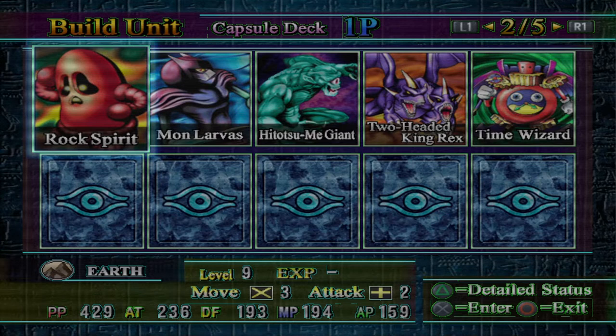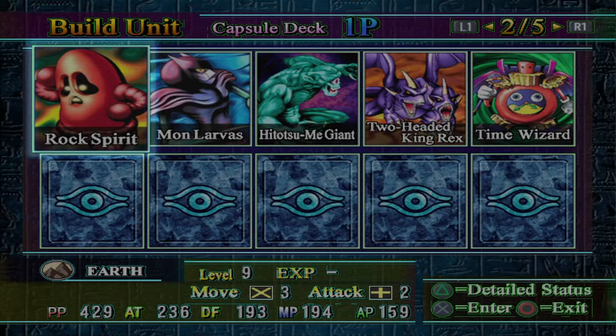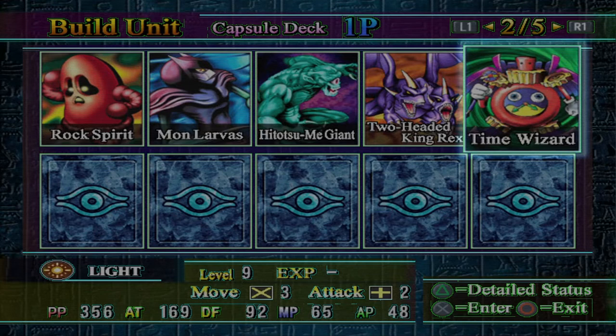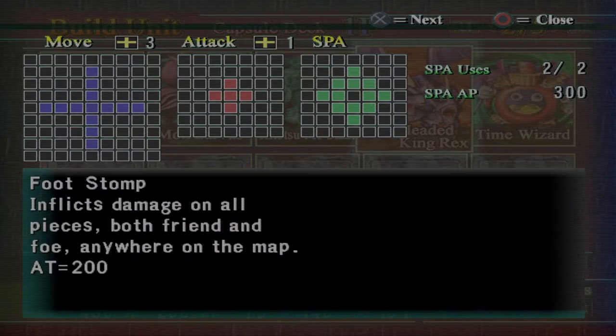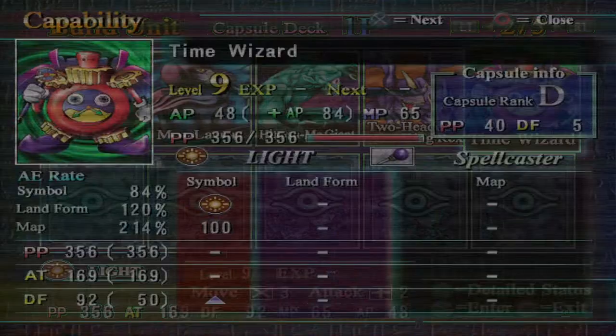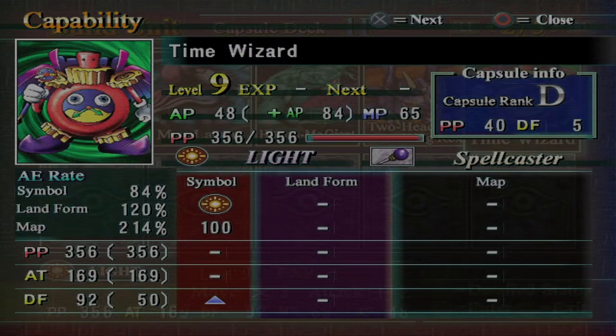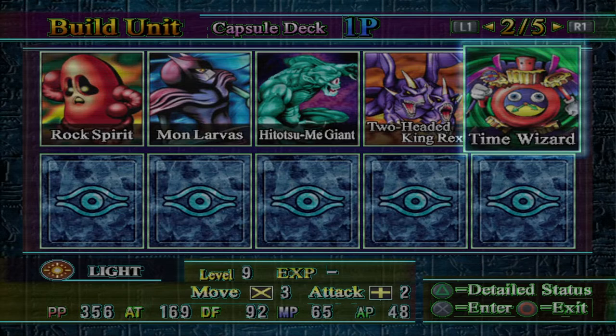In Area 2, you can technically make a Rock Spirit if you get Hitatsumi Giant, level it up, get its special, and then do a Versus mode fight on Rex's field to do the evolution. Mon Larvis — you're gonna evolve for it. Two-Headed King Rex you're just gonna take from Rex since it's basically the only thing you're gonna take from him besides Hitatsumi Giant. Two-Headed King Rex's special is sometimes useful on Light Symbols and it also has decent attack — it's a lot better here than it was on the Earth Symbol. Time Wizard is also pretty good; I would prefer it on an Earth Symbol but it's basically the only light you're gonna get in this area, so might as well take it.